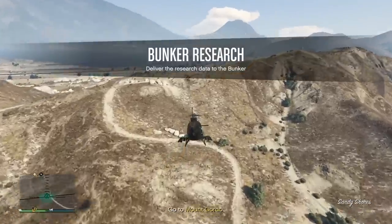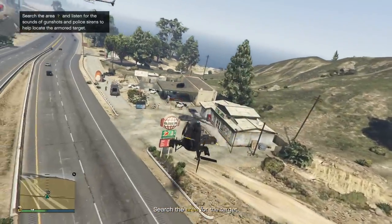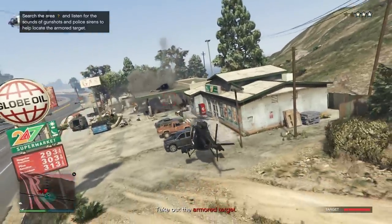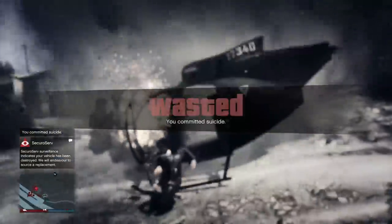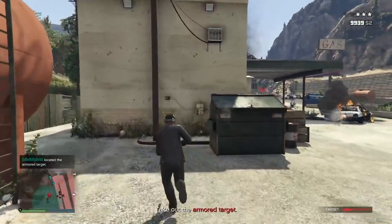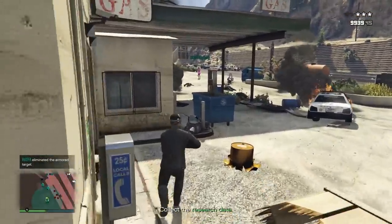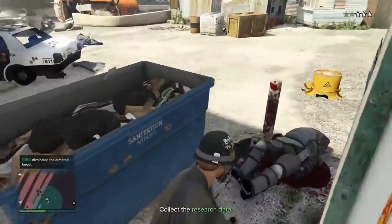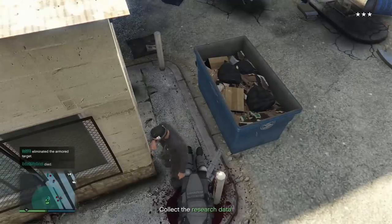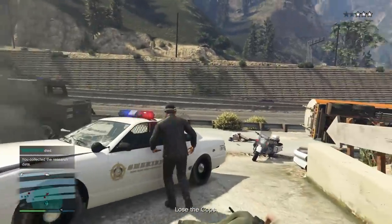Driving around the bunker golf cart in free roam really does look ridiculous when you see other players having it. As far as the bunker research mission goes, we went on a random mission where we had to go to Mount Gordo. We essentially had to look for a lot of chaos going on because we were trying to search the area for a target - an armored juggernaut target. We had to take him out, basically steal his technology or research data, and then deliver that back to the bunker. The only difficult part was there were a lot of cops, which made it slightly difficult to escape. But once you were able to escape, you just deliver it back to your bunker.